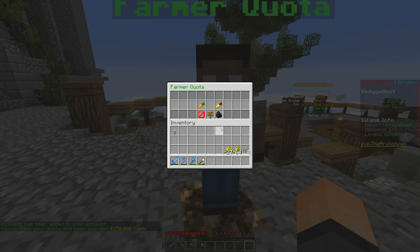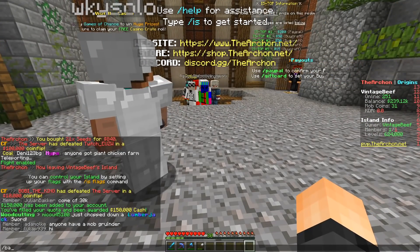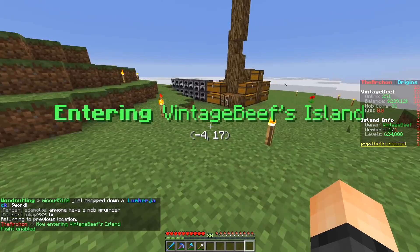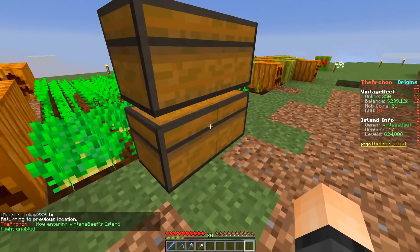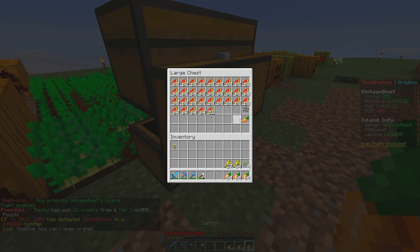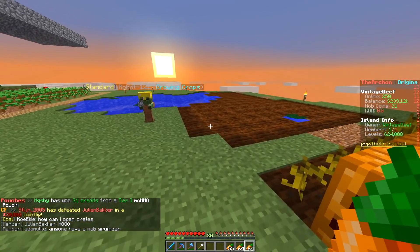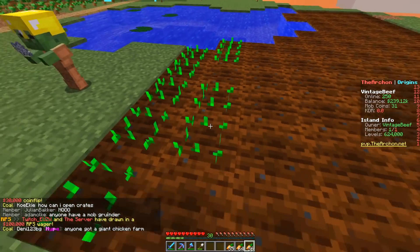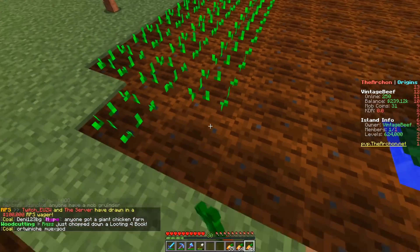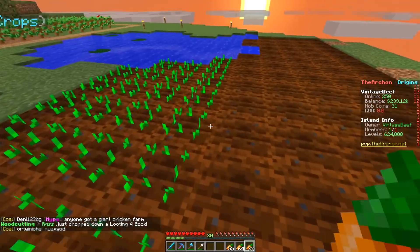I just got $150,000 cash — that is nice! Golden carrots times 64, carrots times 512. Slash back. How many carrots do I have? I think I was growing more potatoes than carrots, which is unfortunate. I don't have a whole lot of carrots, I don't even have a whole lot of potatoes. Golden carrots should be easy to make, right? It's just golden nuggets around the carrots — 256 of those, not a problem. I have tons of gold, I just have to remember not to sell it.